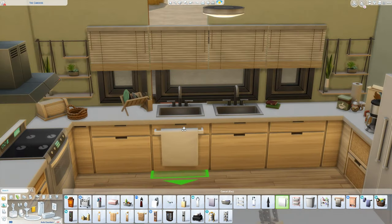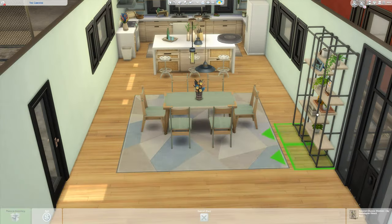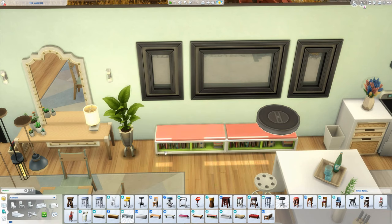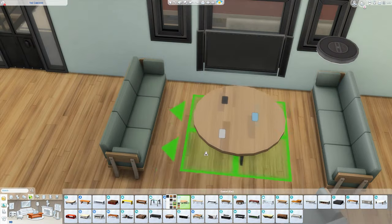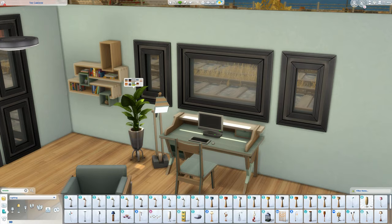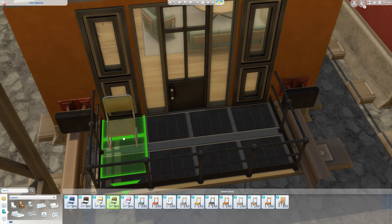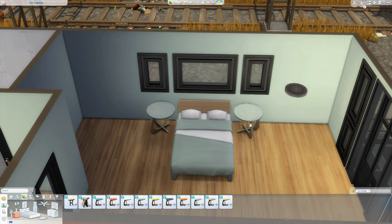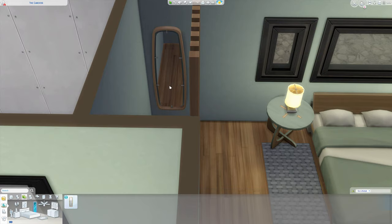My idea for this build was to have two relatively old and industrial trains that are connected and have been converted to a surprisingly spacious home — and it's also surprisingly cute inside, not old or disgusting at all. I went for a very light colour scheme with lots of pastels because the new buy mode items come in such gorgeous swatches. Most of the eco lifestyle items I used are ones that Sims can craft themselves, not available to buy unless you use cheats, and they give off such a crafty vibe because they look like they've been put together by hand — exactly the style I was looking for.